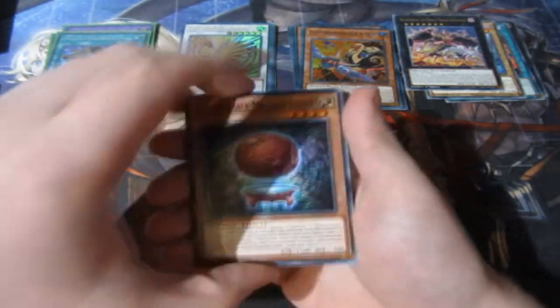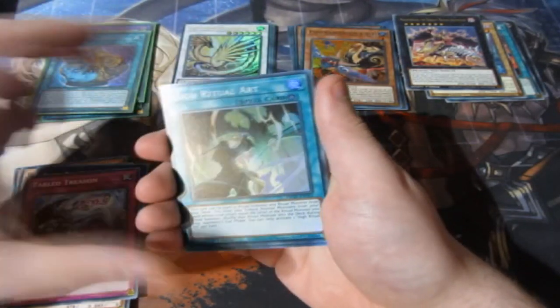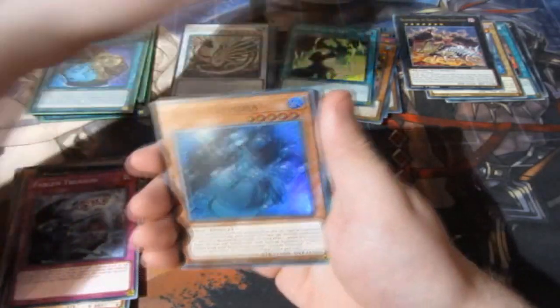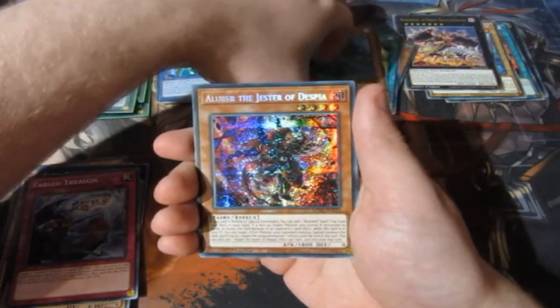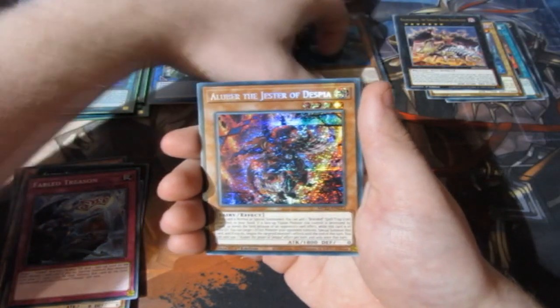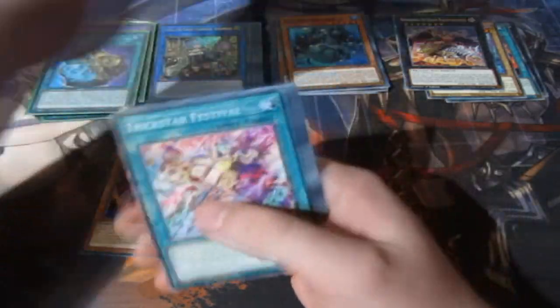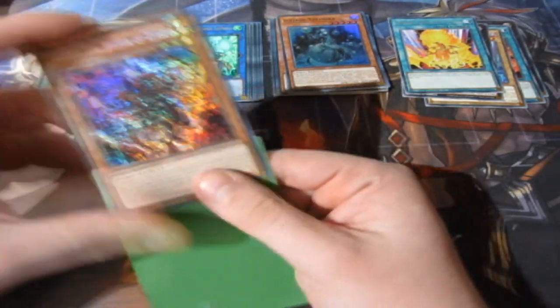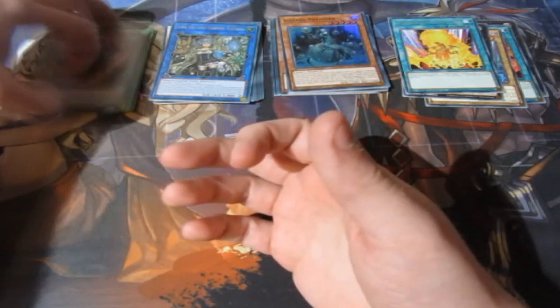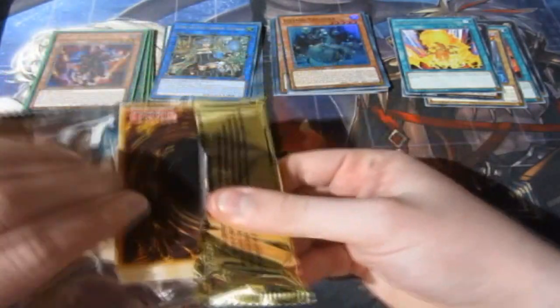This display case is definitely the one I wanted. We've got High Ritual Art super rare, Ice Jade, Scrap Wrap Ultra, Lilia — and we get the secret rare Aluba the Jester of Despair! As you guys know, that's a rarity bump for the Aluba. There's an ultimate rare version now in the TCG — OCS 20 — an ultra and ultimate rare. The secret version looks nicer though.